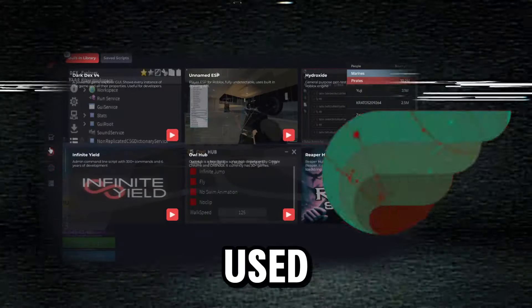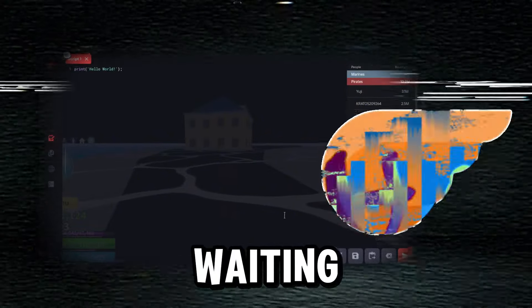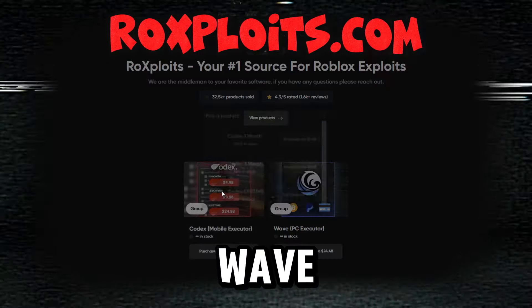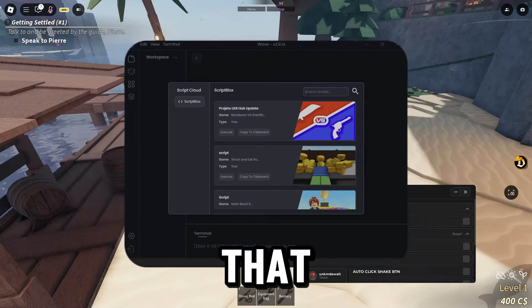If you can't afford Wave, I recommend you check out Codex. Codex can be used for free if you go through the key system, which grants you 24 hours of use. But if you want to skip the waiting and ads, you can purchase premium on roeexploits.com. Codex starts at only five dollars while Wave starts at seven dollars.